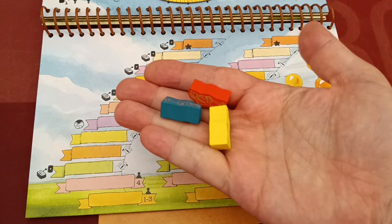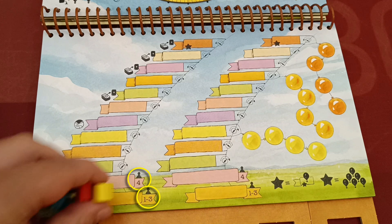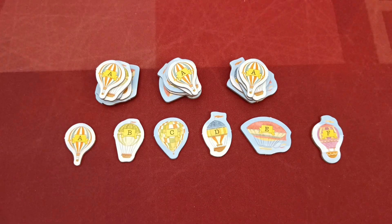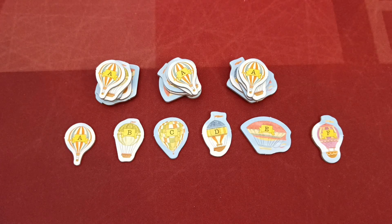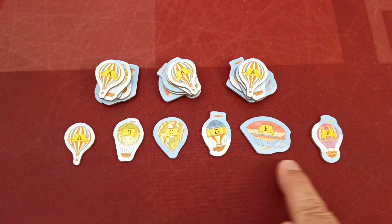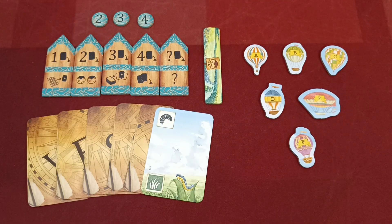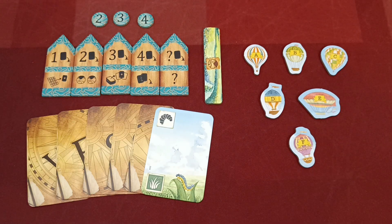Players use the extra player marker and place it in the starting space of the left track — the second space for a four player game, or the bottommost space in all other cases. Next take the balloon tokens and create one set for each player, each set including six tokens marked with letters A to F; return remaining tokens to the box. Players take all their components from the base game as well as one balloon set, which they place in their play area with the letter side facing upwards. The player who saw a hot air balloon most recently takes the starting player token.